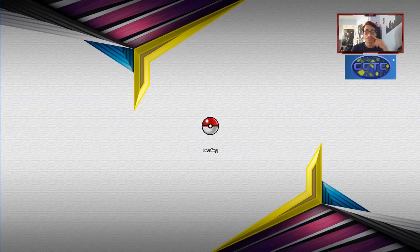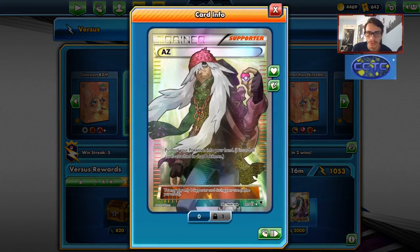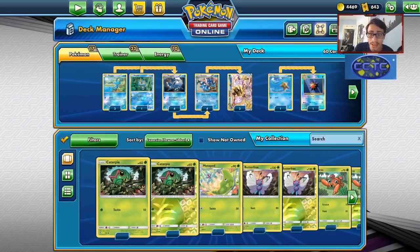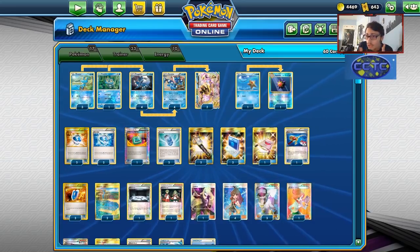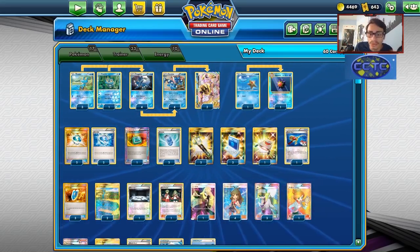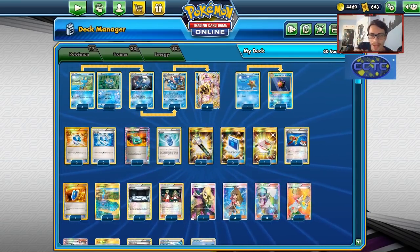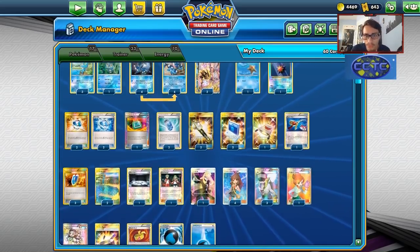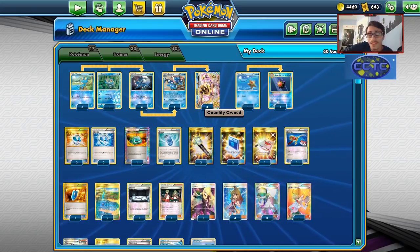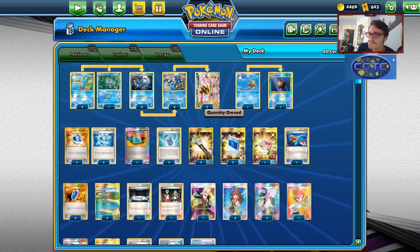I think this deck gets a lot better thanks to Mew3 and potentially Fire being better in expanded. Reshizard with Volcanion lets you do insane high numbers with Flare Strike, so you never know. Green's Greninja is definitely a strong deck — it still suffers against Pikarom, and the Zoroark-GX Garb matchup is still kind of 50-50, but overall it's a really strong, great troll deck and great ladder grind deck. Thanks for watching — like and subscribe, we're approaching 6,000 subscribers. Check out our sponsor Karkarman TCG and use code LEF for a 5% discount. Bye!